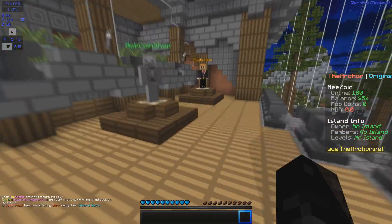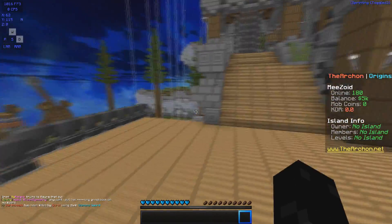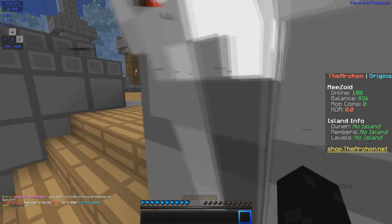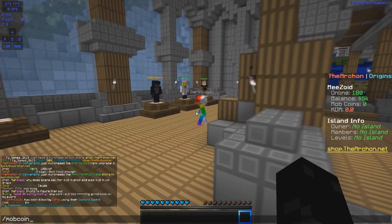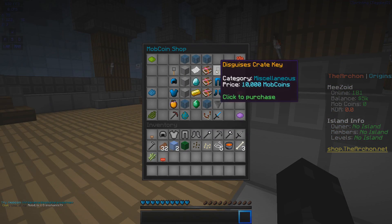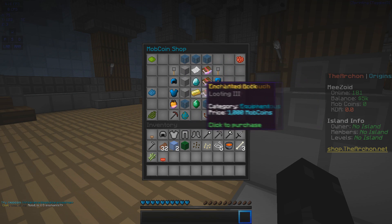There's a mob coin system on the network. You can earn mob coins by killing mobs and spend them in the mob coin shop. This is the mob coin shop — killing mobs will give you coins and then you can buy all the stuff in it.